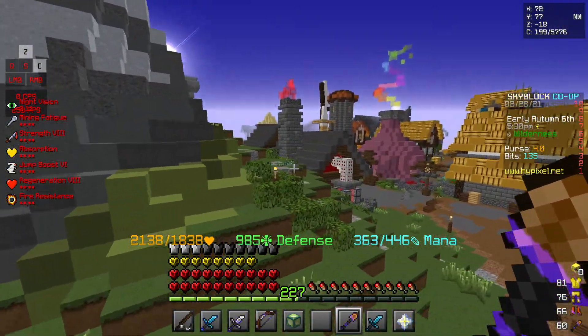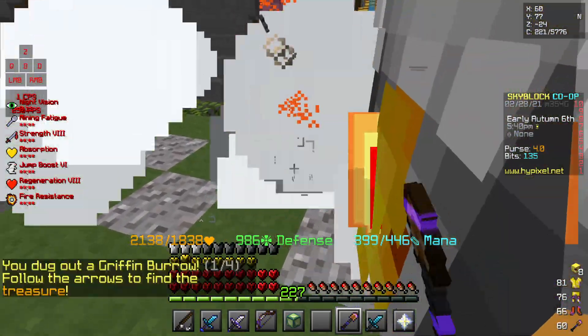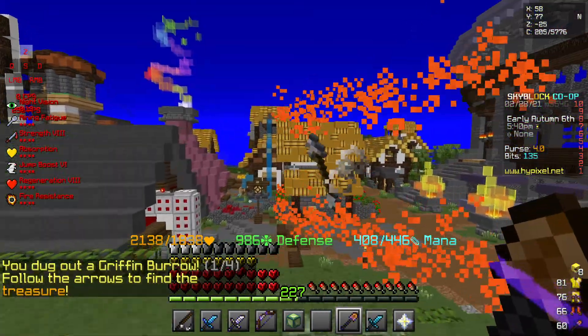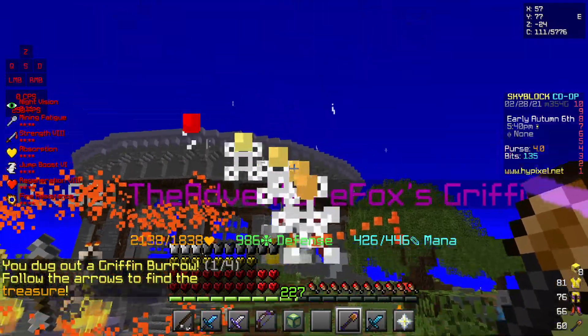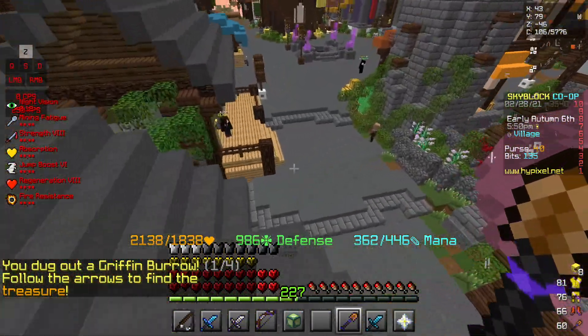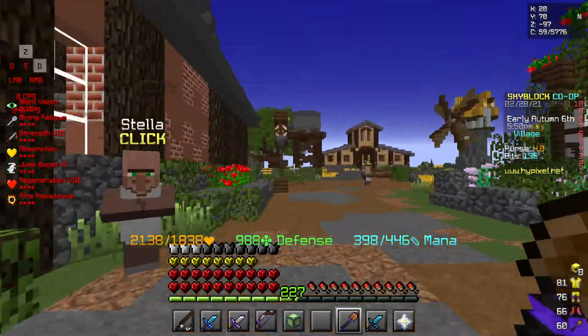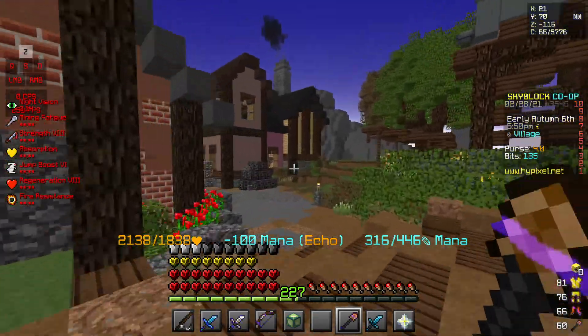It takes 100 mana, so if you're low on mana be careful. You find some ground with a particle around it and you dig it, then you just do it again. Sometimes they are close to each other — you just follow it.